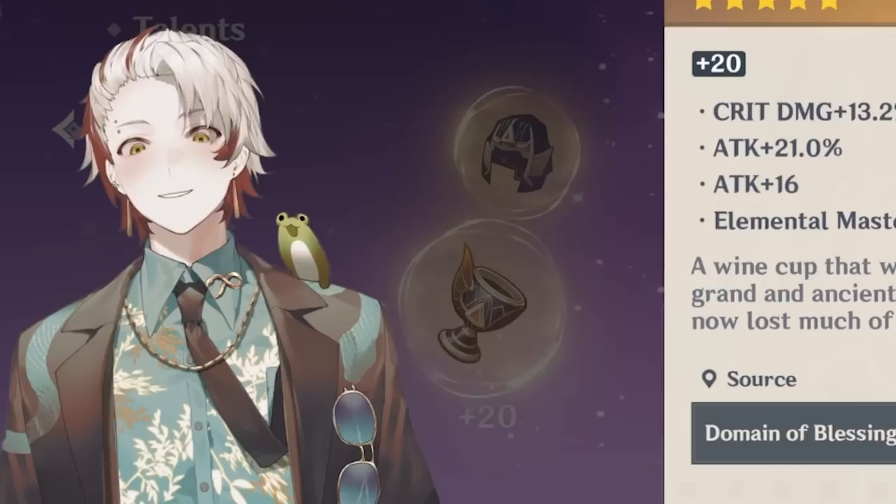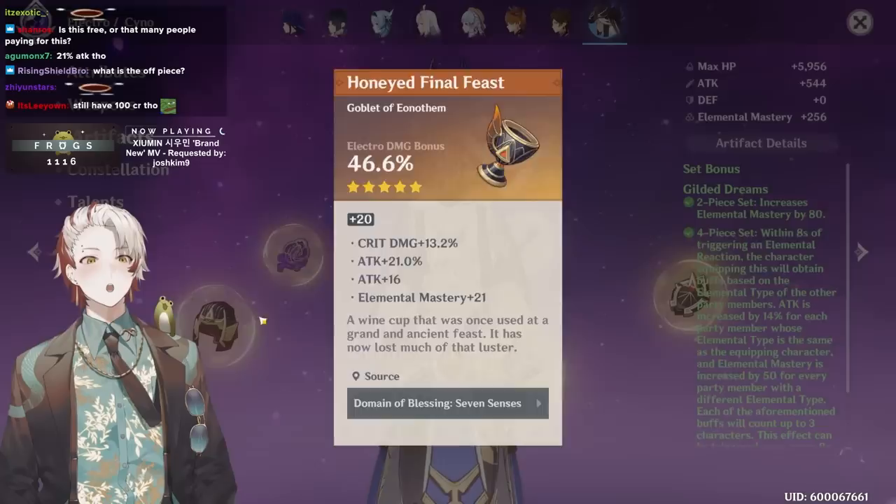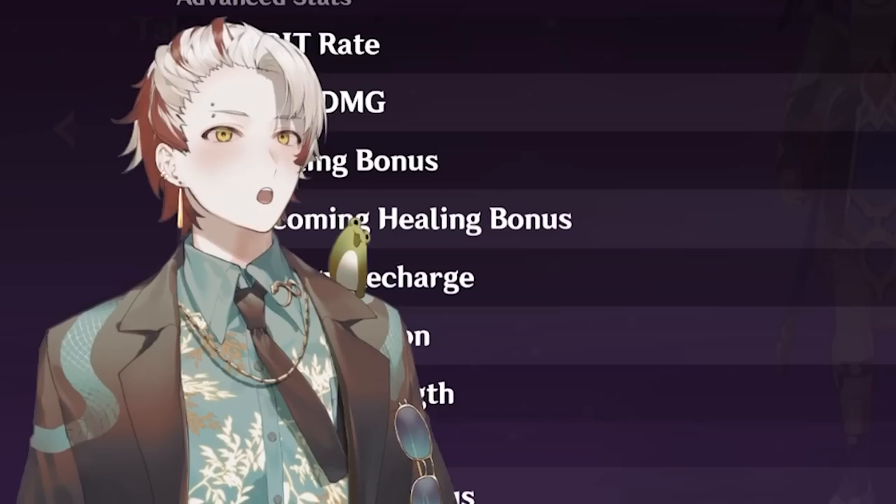I'm so glad this build has one relatable piece. The goblet's not that great but the rest of his build's good. This is the completest four-piece Gilded — 21 attack is pretty inefficient but it's still usable, so it's not even that bad. 18 recharge, 10 crit rate — perfect 100/200, that's what I like to see.